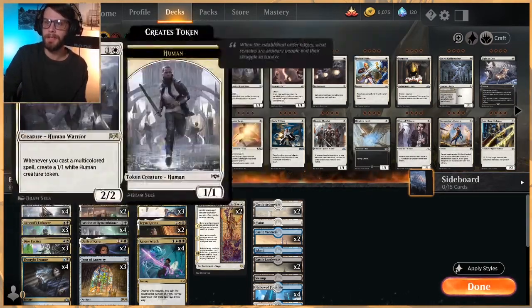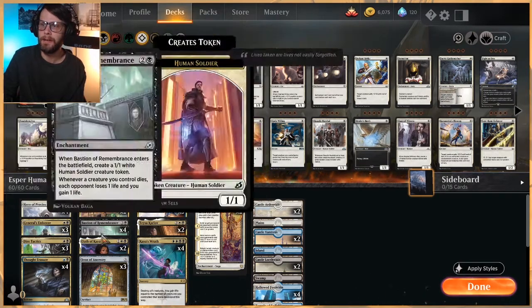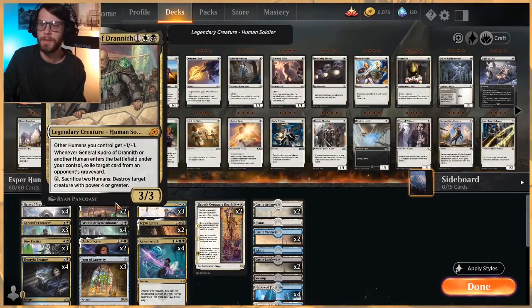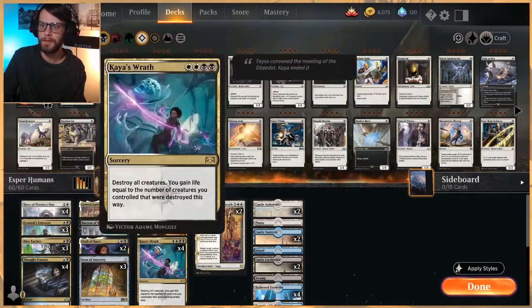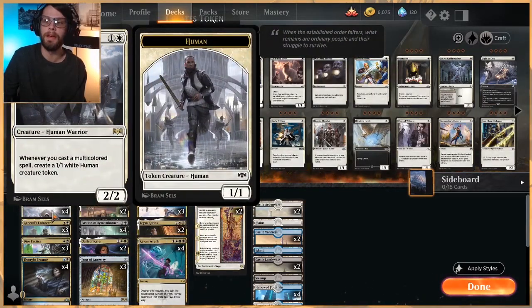The curve does start at 2 here. Hero of Precinct 1 is one of the really big flagship cards for this list. Anytime you cast a multicolored spell, you get a 1/1 White Human Creature Token. The majority of our deck is multicolored, so anytime we play one of those spells we get that 1/1. What I love about that is it happens whether the spell is countered or not, so you're just adding value. Even if you get countered, you still get a little 1/1 creature. It adds up very quickly in a deck like this.